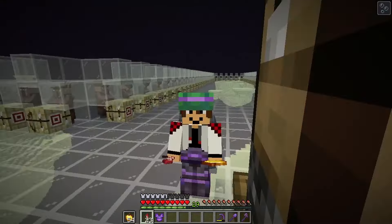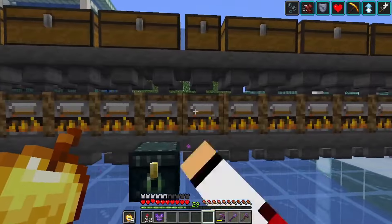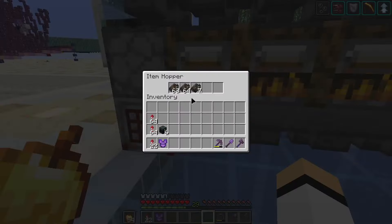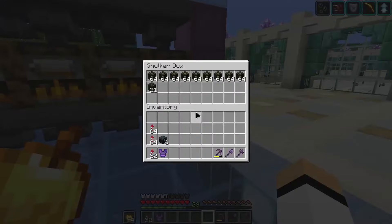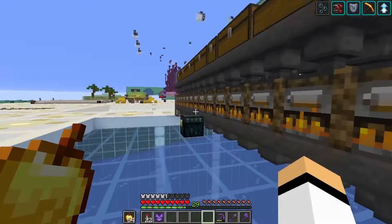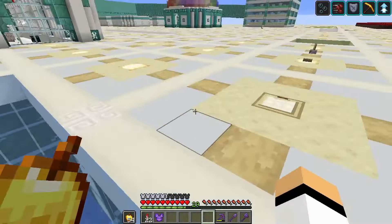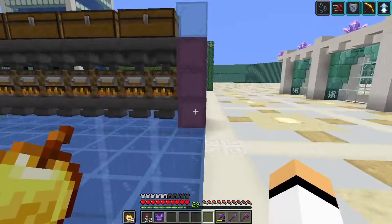Another update: here in the ocean monument area we only had three smokers smelting kelp, so I added a bunch more to be faster. It's actually logging up the crafter a bit, but it will create a bunch of kelp blocks for us. It's faster now but still not fast enough — there's still a lot of kelp growing that we can harvest. But yeah, it's a cool kelp block farm.